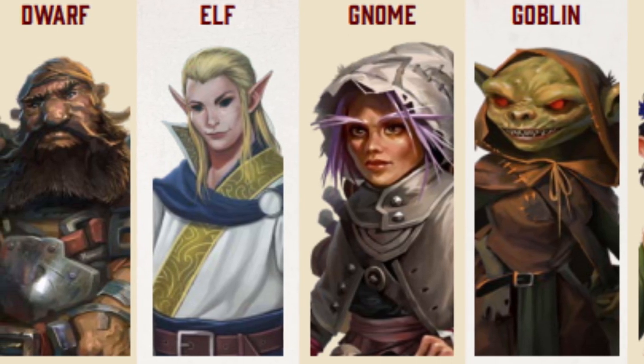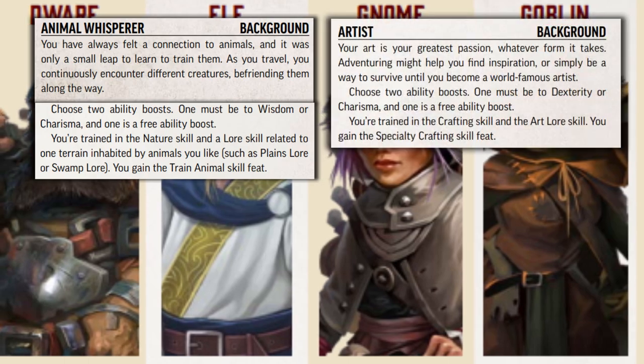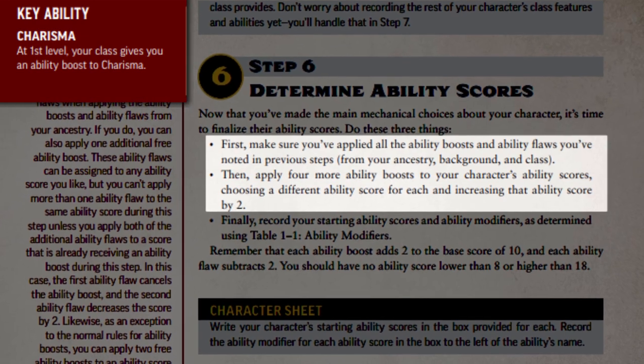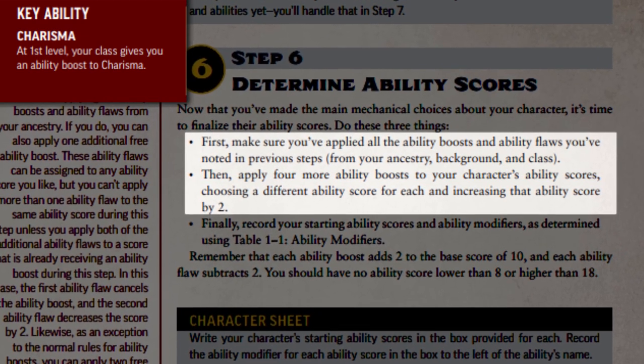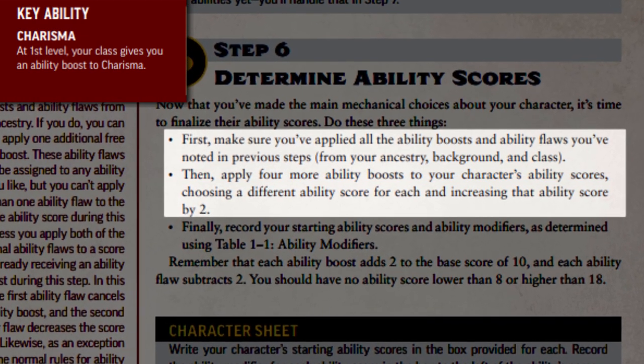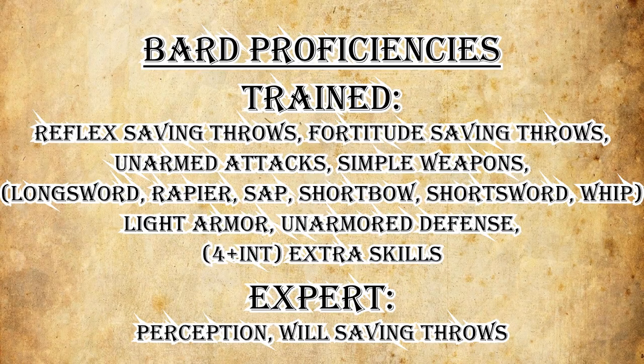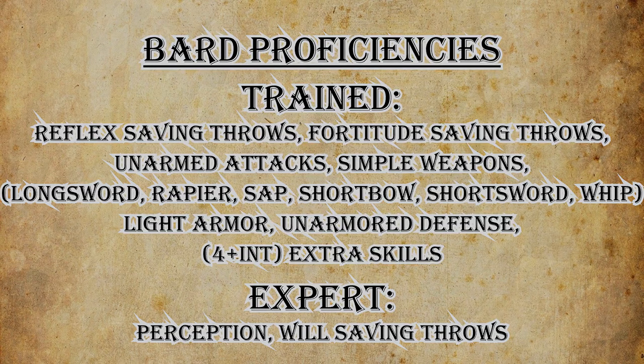Some examples include the Animal Whisperer, Artist, Barkeep, or Barrister. Alongside their ability boosts from their Ancestry and Background, all bards gain a boost to their Charisma and four free ability boosts of their choice. Listed on page 95 of the core rulebook, bards gain these proficiencies. Feel free to pause the video and jot these down if you're creating your character alongside this guide.